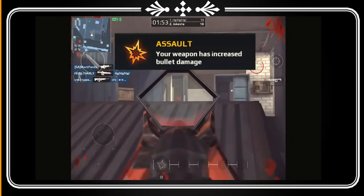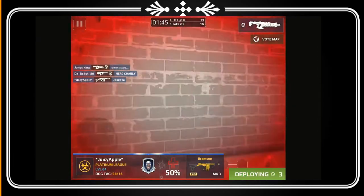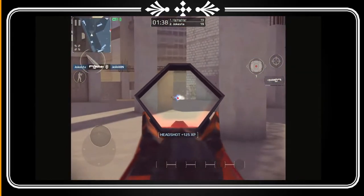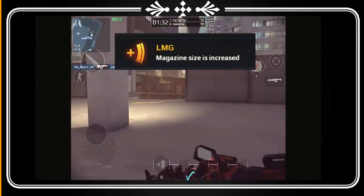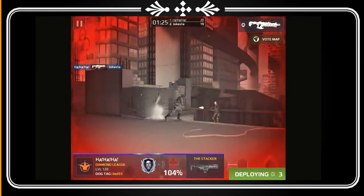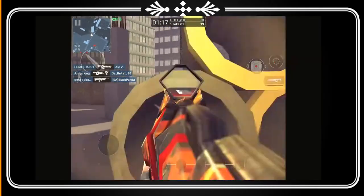Assault: your weapon has increased bullet damage. That's a big thing and I wouldn't want to cancel that — it's definitely what I need for my gun. Whenever you play with this weapon you need bullet damage. So whenever you get a kill, you can see like I got the extended mag. Extended mag means magazine size is increased. We can't really tell how many bullets we have in each weapon, but the magazines have been increased. That's a big thumbs up — I would definitely take this one and I wouldn't want to cancel it.